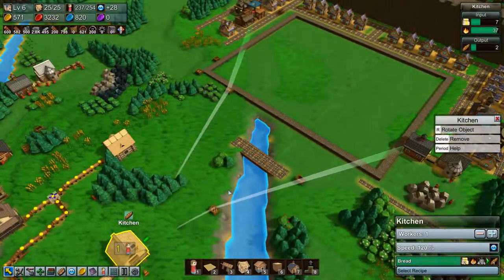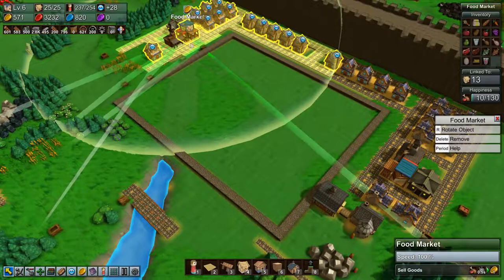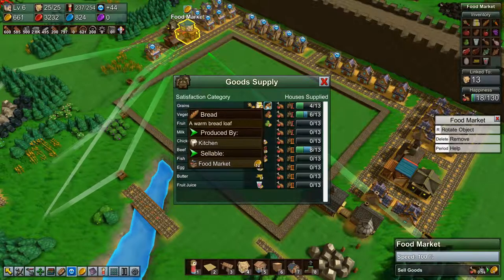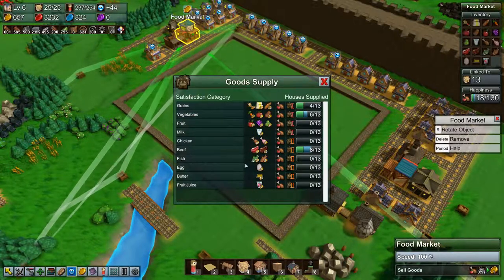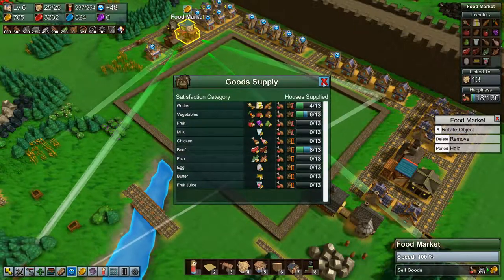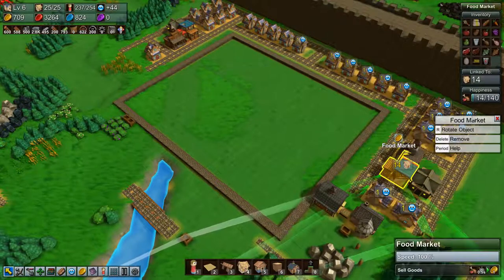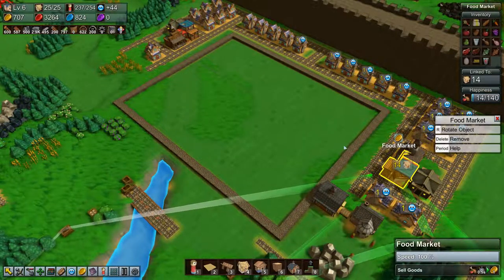So that should help on our yellow coins quite a bit. They are going up very slowly right now, but the bread — except for butter — is by far the product that gives us the most coins, so I think it'll be good having that going. We're only supplying four of 13 houses right now in this food market, and six of 14 in the other, so we can supply a lot more.